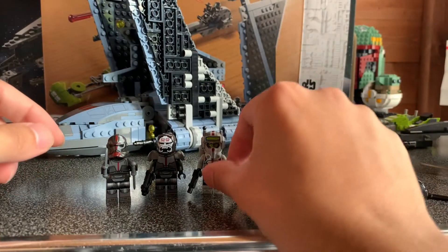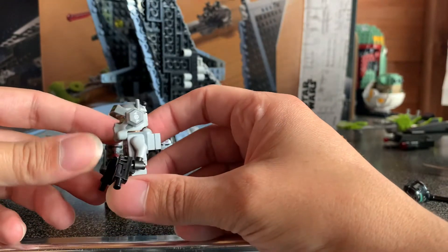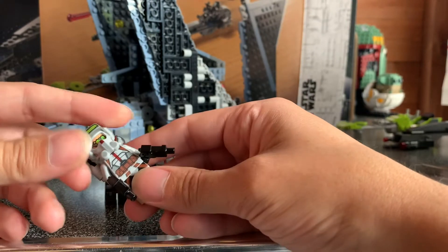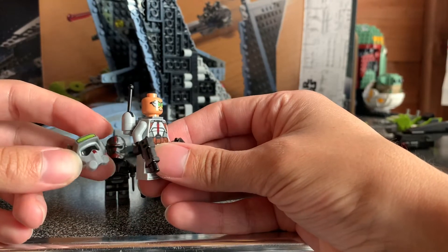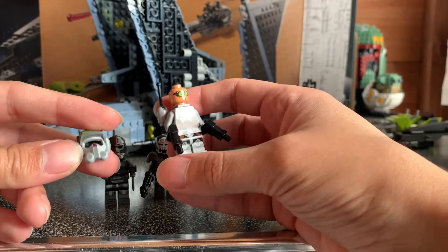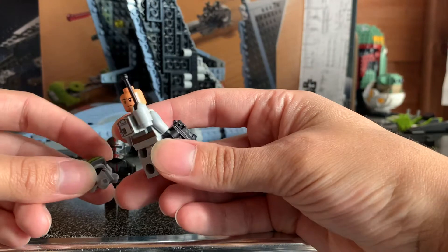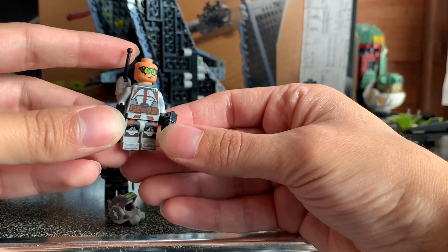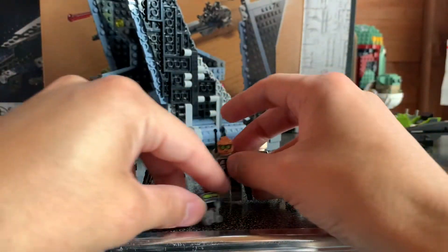Next up we've got Tech with this new molded helmet, and it is a light gray — I wish it was a bit more white as per his colors in the show, but for a start it's nice, and hopefully LEGO will rectify this in the future. It's a nice helmet with a dual-sided head — he's got another expression on the other side — and a built-up backpack. Really good printing on this figure, really nice. Great figure.